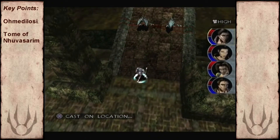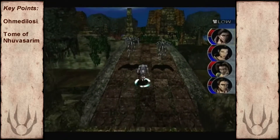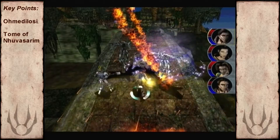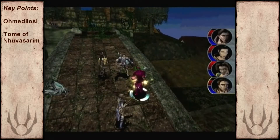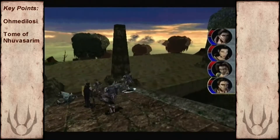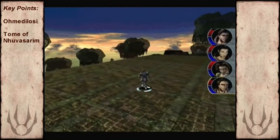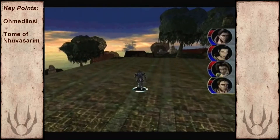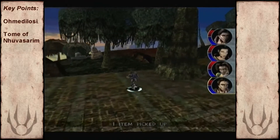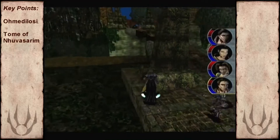Unfortunately they won't let me cast Firewall here, so I decided to try out some Meteor Storm. Something I remembered when looking back at this footage is that I do actually get use out of the advanced fire spells near the later part of the game. Because the level is a bit brighter, you can also see the draw distance of the PS2 - you can sort of see the environment pop in.